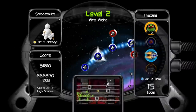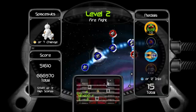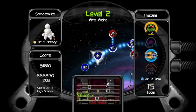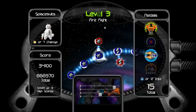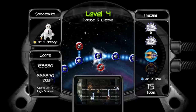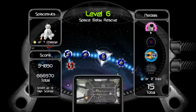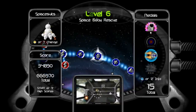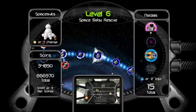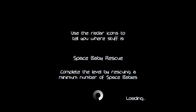There are several game types present. The most prevalent one you're going to encounter the most often is Firefight, which is what we just did. But we also have other things, like Dodge and Weave, where your entire point is just to stay alive as long as you can, dodging stuff. And then there's my favorite: Space Baby Rescue, where you literally have to rescue space babies. That's really not something your brain can comprehend completely, so I'm just going to show it to you.